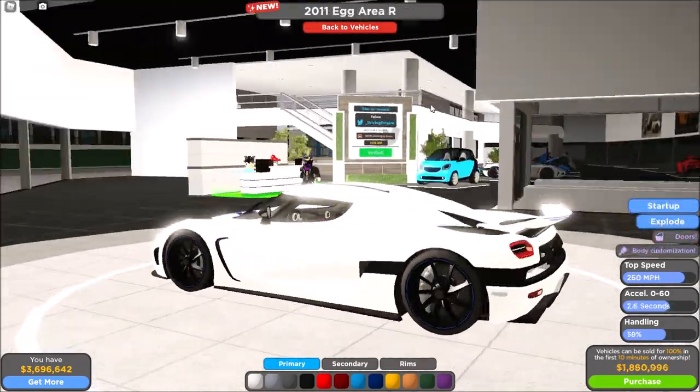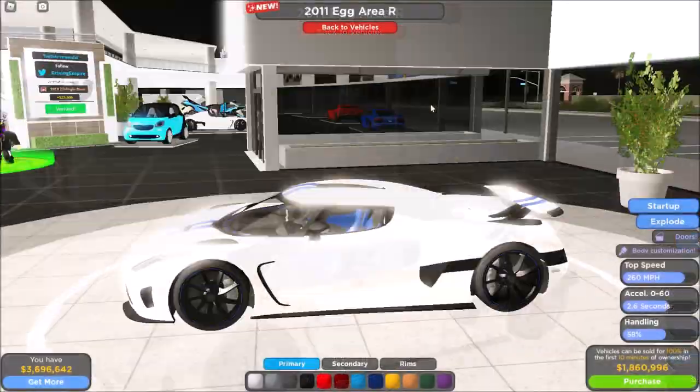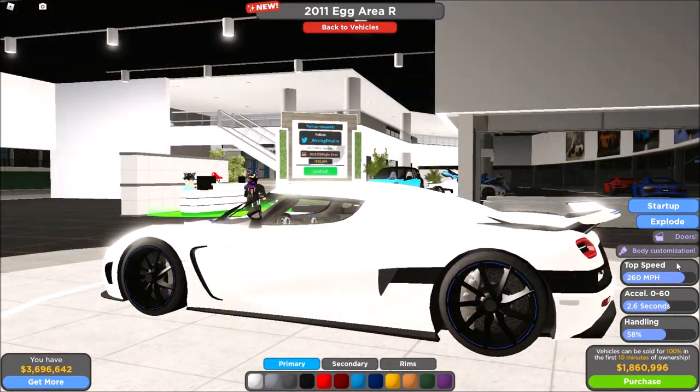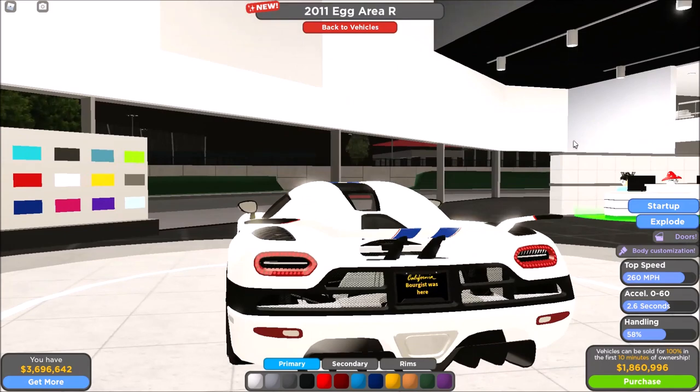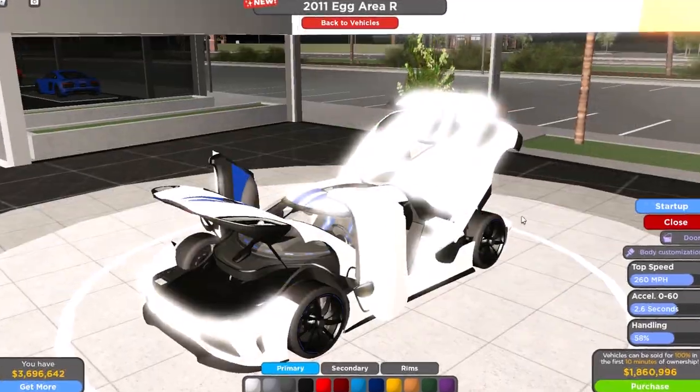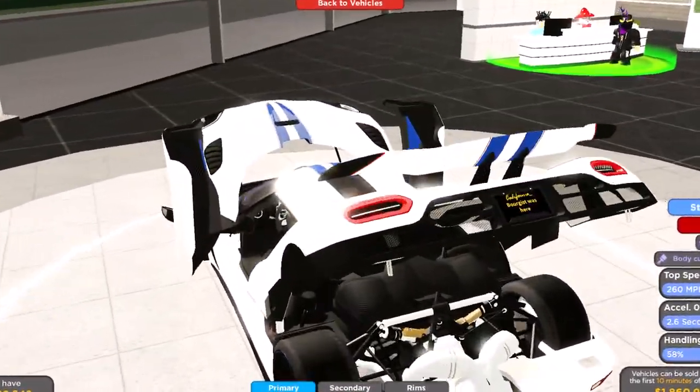Now we got the 2011 Koenigsegg Agera R. It has these blue stripes and blue interior — very cool. 260 miles per hour top speed stock, that's so fast, and the 0 to 60 is 2.6 seconds. Let's explode the doors.